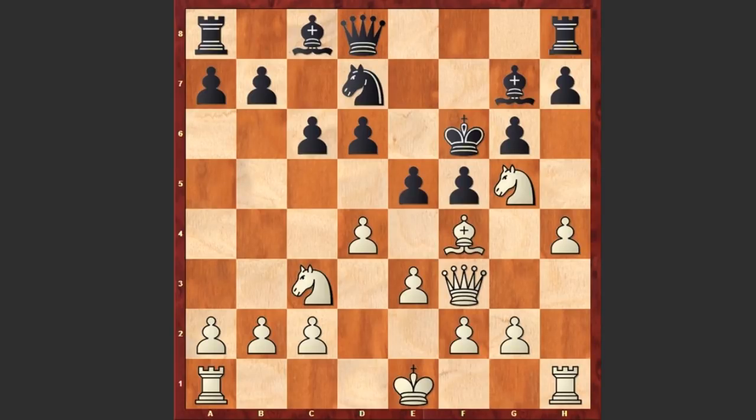e5, which creates more weaknesses in black's camp. And here Miso Cebalo landed a very dangerous punch. Can you find his next move? Ready? He played Qd5, using the vulnerability of the black king.